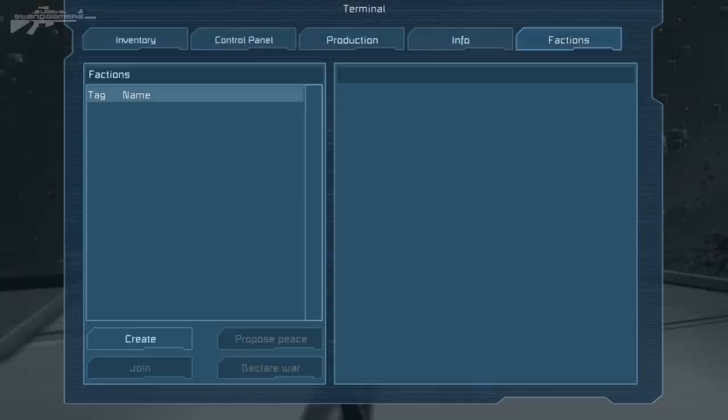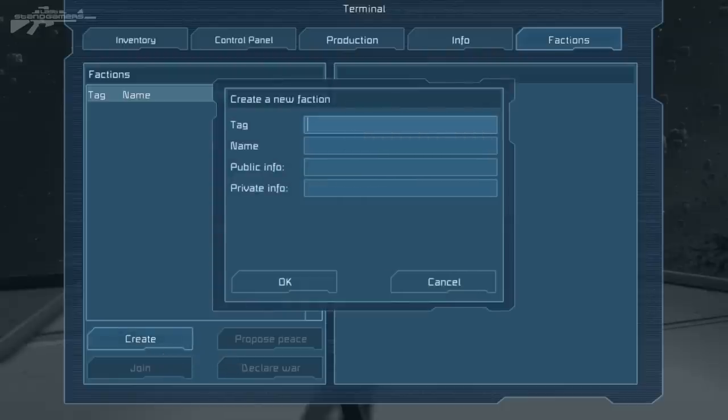We can go across, see the factions tab, and actually create our own faction. This is really exciting because we can do loads of stuff with it. So let's build a faction — we'll have the tag as LSG and we'll have the name as LSG Empire.